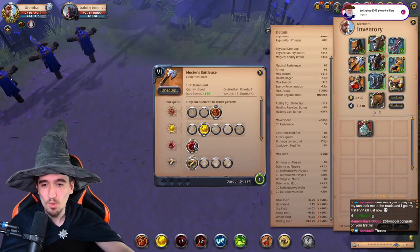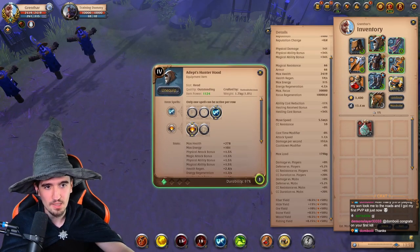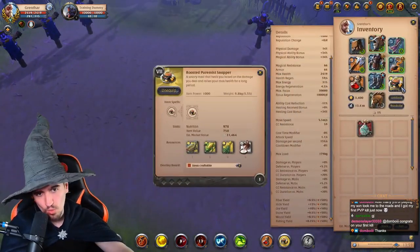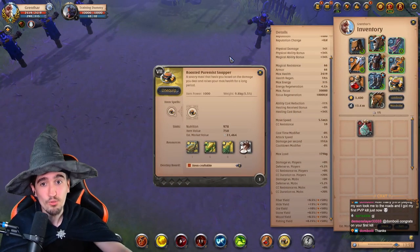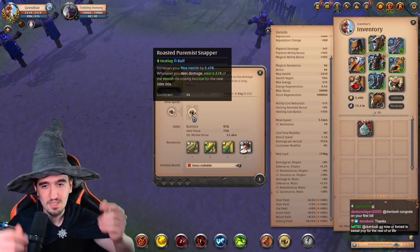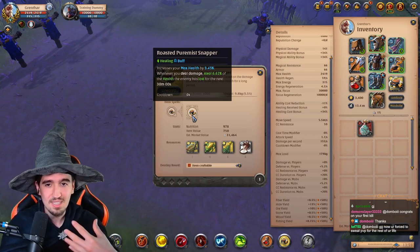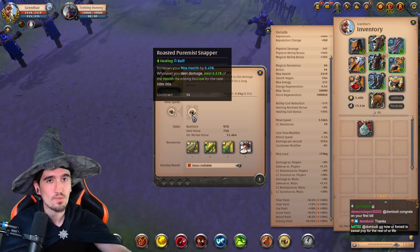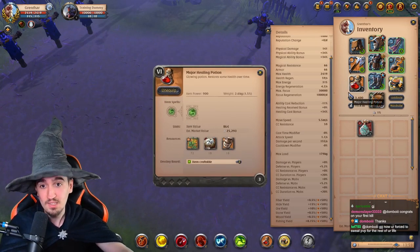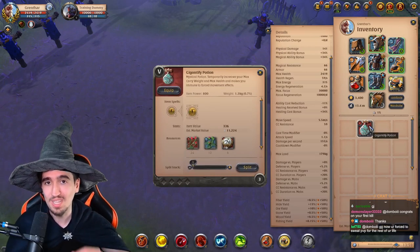That second E heals for more than the tooltip shows because I have items that boost my healing — this passive and this item. Talking about sustain: the food you want is Roasted Plum Nappa. This makes you tankier by increasing your max HP and gives you a life steal passive — 6% of the damage you take gets converted into HP for you.